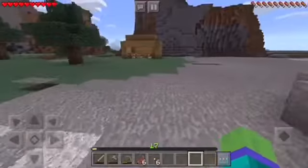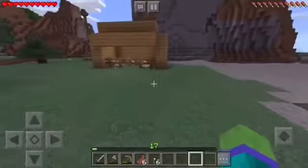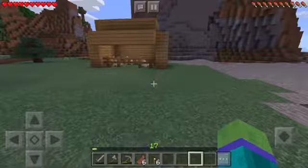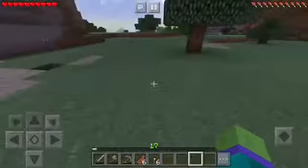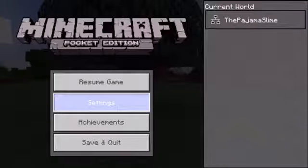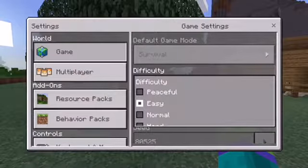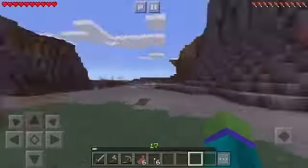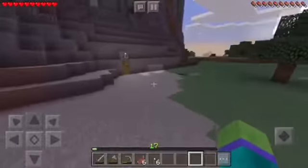So yeah, today we're probably going to go mining. My tablet's a bit screwed. It's getting dark — what difficulty is it on? It should be on normal, but I don't really have any armor, so I'll keep it on easy for tonight anyway.